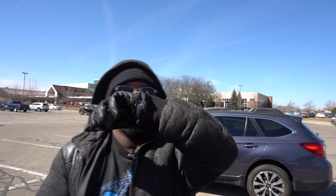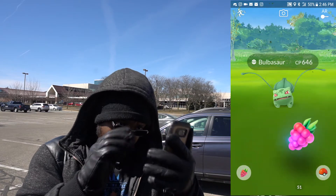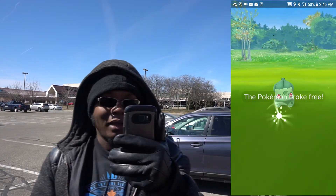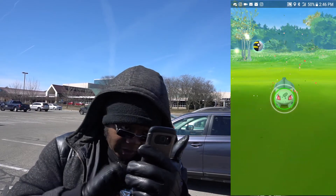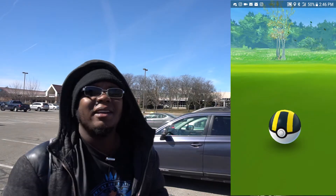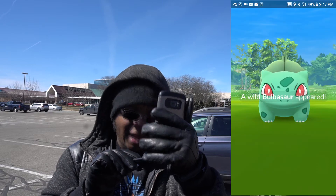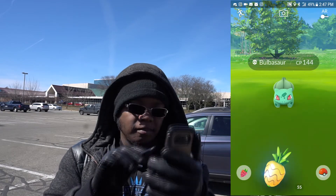Back at the car — look over there, we got a shiny right here! 646 CP — this was a really good one. We are not taking any chances with this one. Going Golden Razz — this thing wants to play. That's a nice throw, Golden Razz ultra ball. This should be my second shiny Bulbasaur, and it is! There's another Bulbasaur here too — let's see what this one is. That one is not shiny, so we're going to capture it and then go in my car because it is really cold out here.